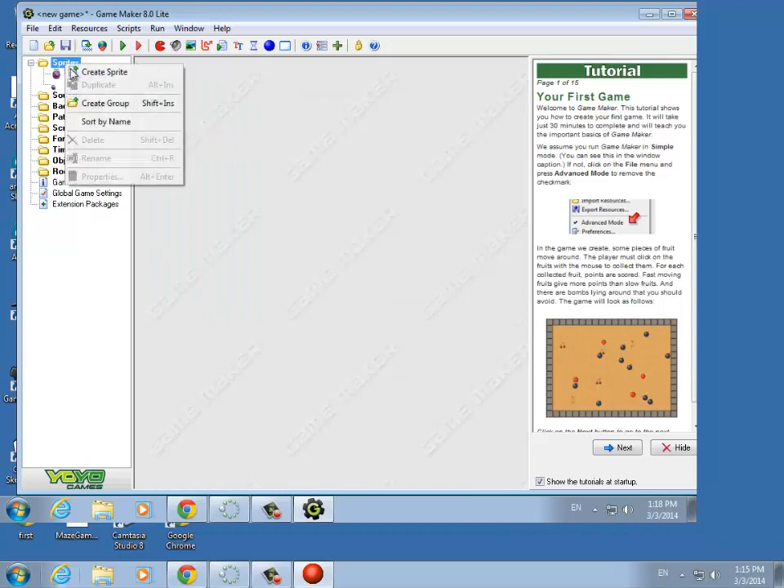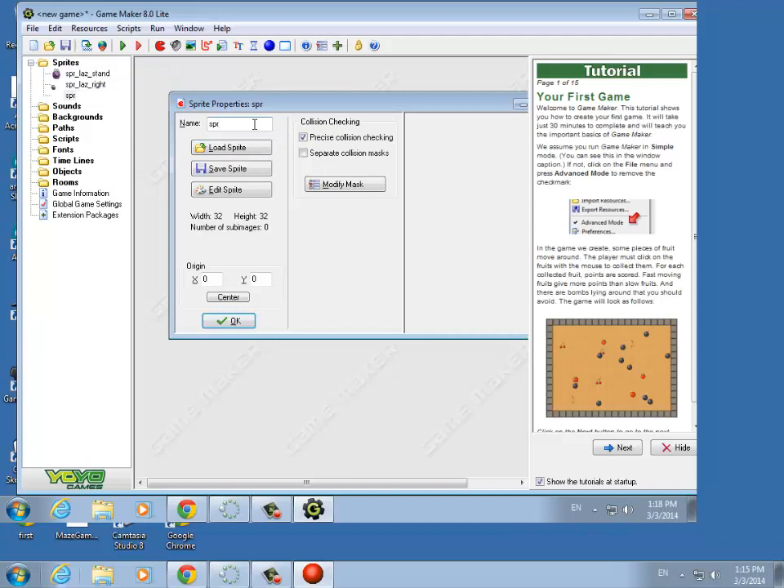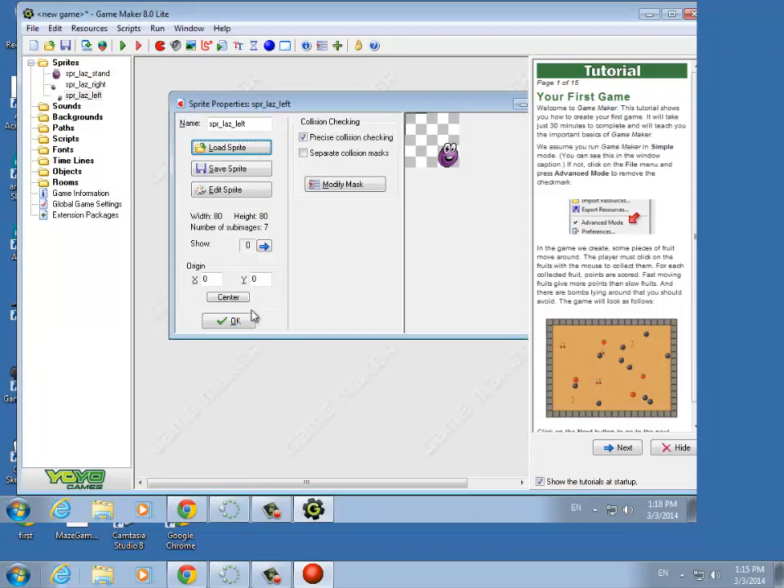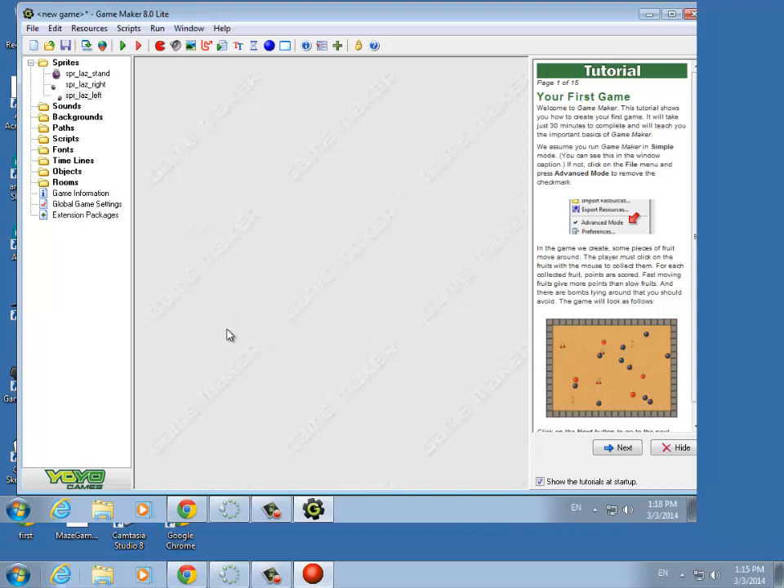Then we'll just do Laz Left as well — we're just loading the left sprite. Again, that's really big. We might need precise collision checking later; I can't quite remember. So we'll just start with those three sprites: one for when he's standing still, and others for when he's moving around. Unlike the maze game where we had one object and four different sprites for the main player, in this one we're going to have a different object for each form of Lazarus.